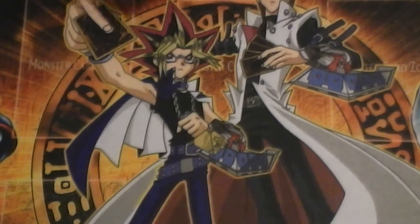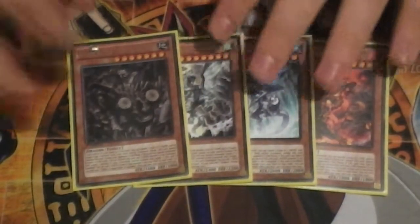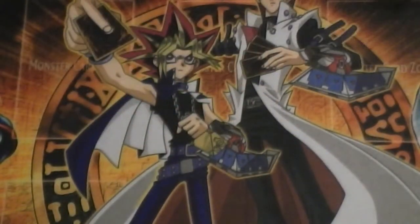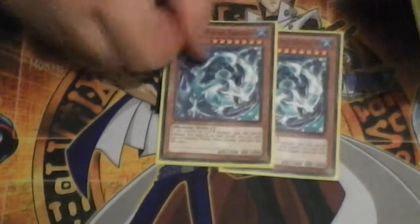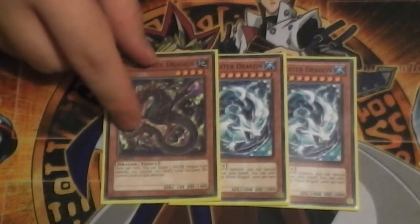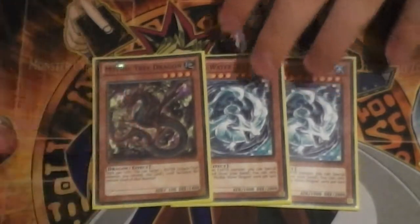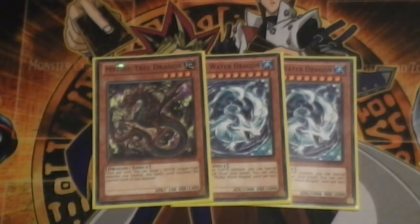Going straight into the list: we have our four Dragon Rulers standard - nothing to say about those. Two Mythic Water and one Tree. To be perfectly honest, I feel like a second Tree might not have actually come amiss in this build because I'm not maining Barbaros.